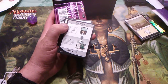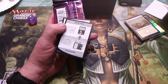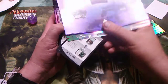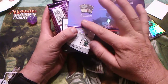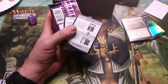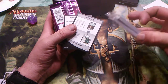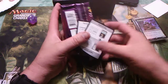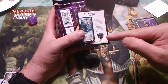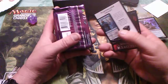I thought there was supposed to be — what do they call it — foil lands: twenty premium foils and twenty regular basic lands, so there'll be some foils in there somewhere, probably behind that one. You know, because they're already curling. That's the cat again going crazy. I need one of those.